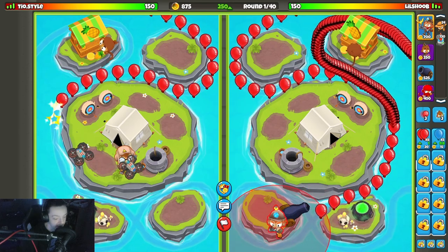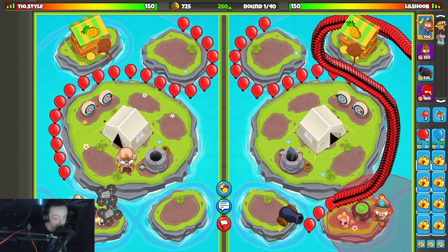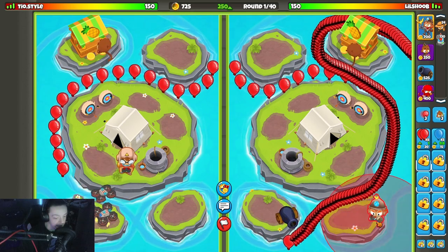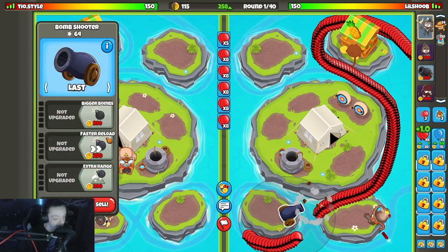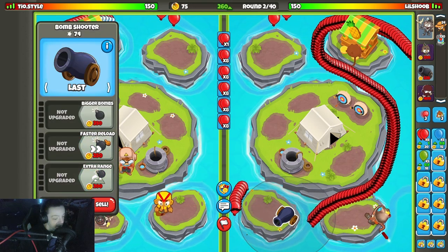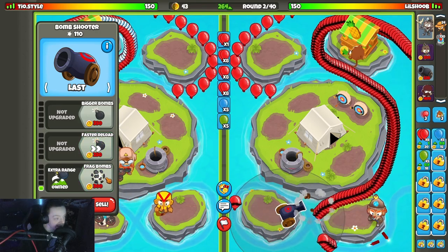I wanted Bonnie down over here but I don't think I can make that happen. I'm gonna have to get rid of that. We're playing kind of weird here today but we'll make it happen. Not eco-ing here, it's kind of bad but whatever. Leave the cannon on last, get extra range, start saving up for frag bombs before we die.